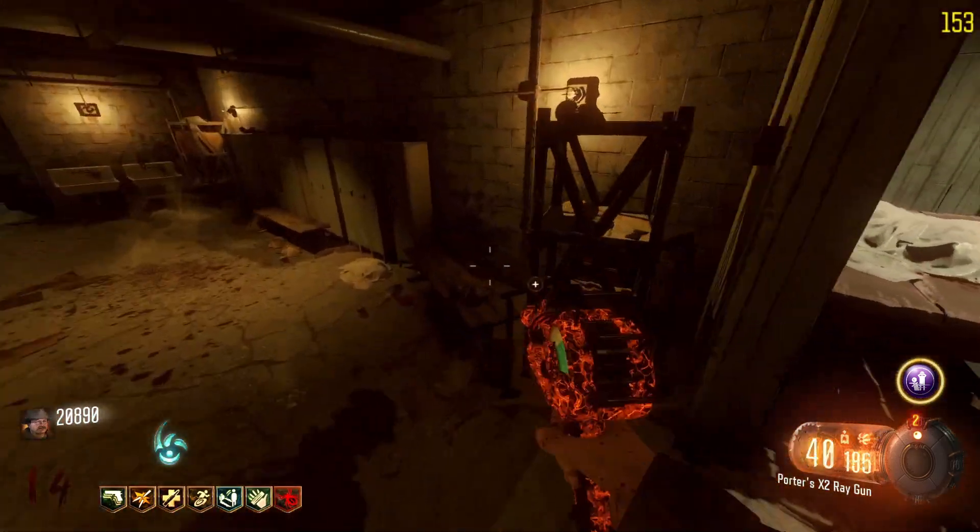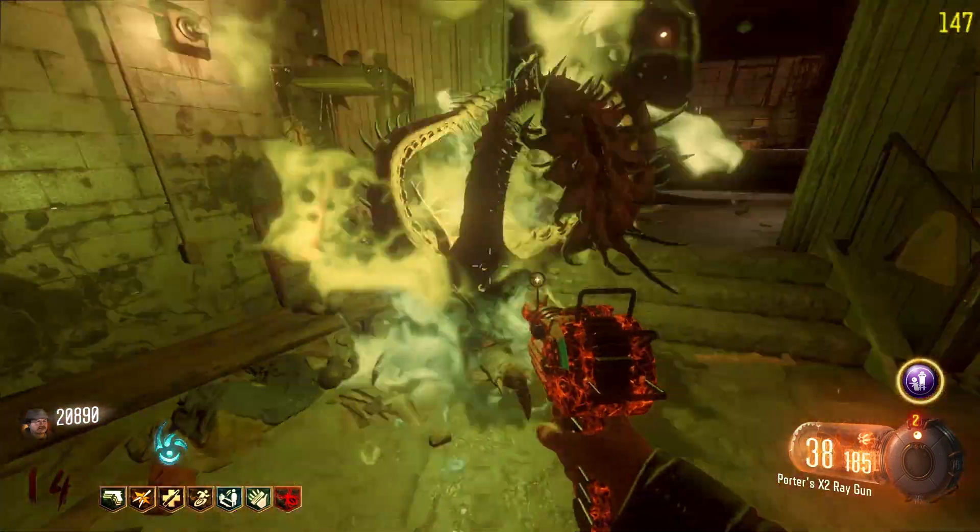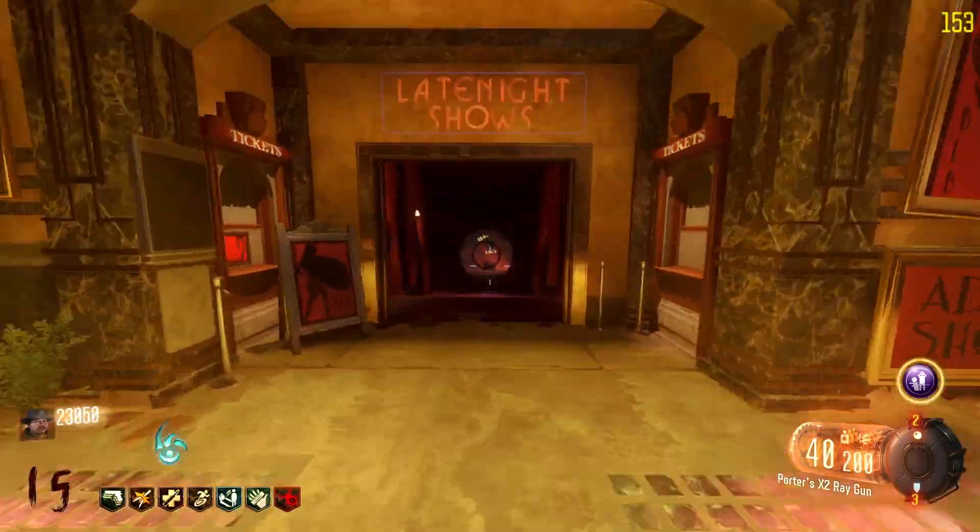The next thing you need to grab is in the boxing gym close to the staircase — throw a Lil Arnie and it should grab this bowtie.